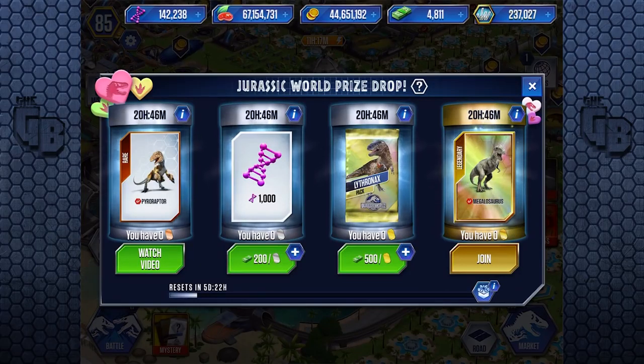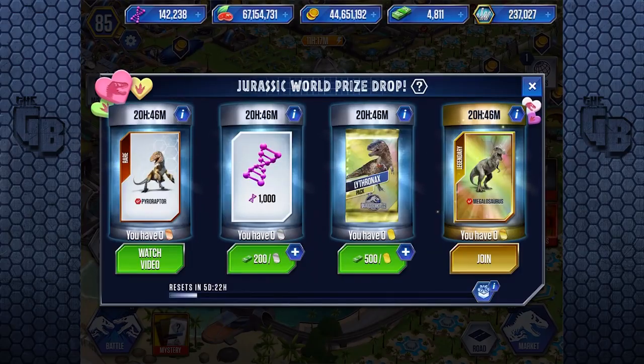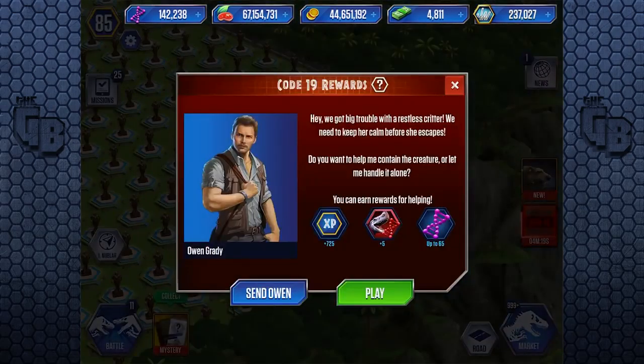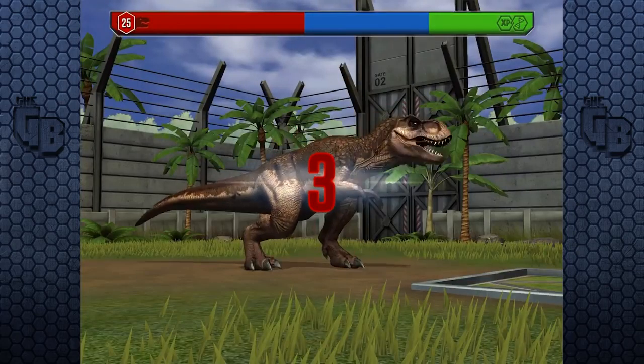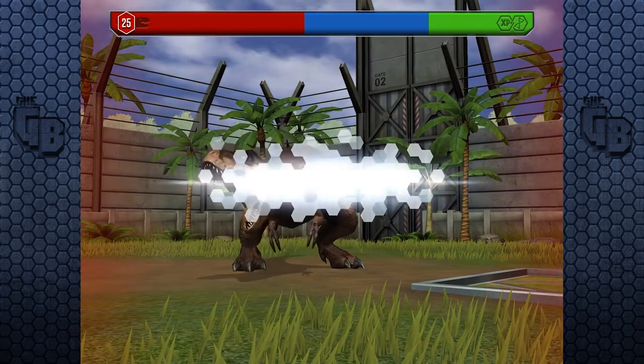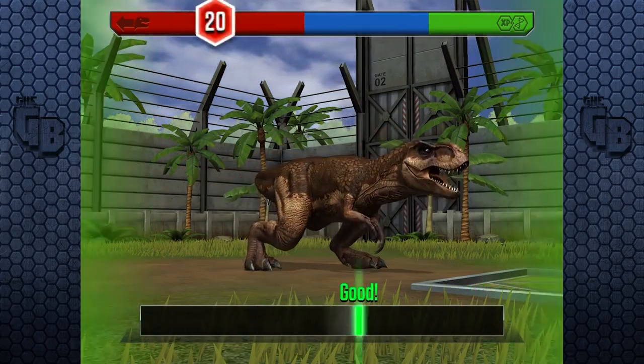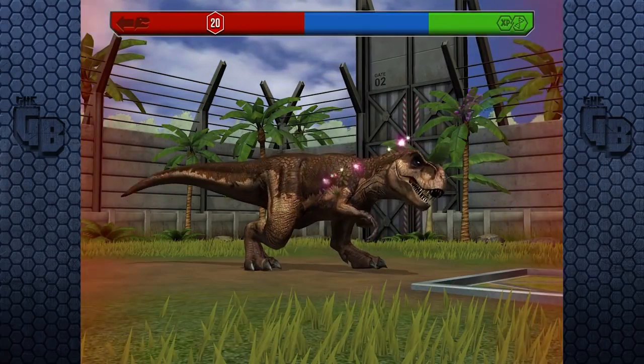Also, it's Valentine's Day, so spend 50 bucks on a chance to win the Thornex pack. Probably you'll get food though, so don't do it. But before we do anything, let's try and contain Tyrannosaurus Rex Gen 2. And I'm going to get a perfect - just watch me get a perfect.